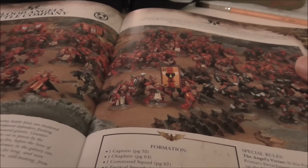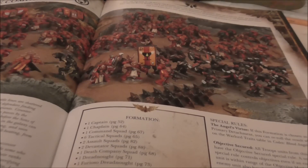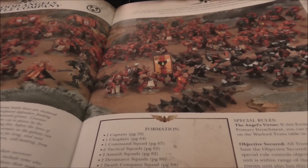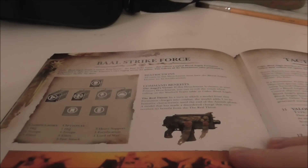For formations, there's a Battle Company: captain, chaplain, command squad, six tactical squads, two assault squads, two devastator squads, two dreadnoughts, and a death company. What you get for that is Objective Secured, a re-roll of the warlord trait, and Red Thirst which gives +1 to initiative on the turn you charge — going back to the old furious charge from third edition. I did some quick math and it's around 2,500 points minimum with only five-man squads, so I don't see this on the table much. The other formation gives you an extra elite slot, plus Red Thirst, with a minimum of one HQ, two troops, and one elite. It's basically a CAD with an extra elite slot but without Objective Secured.